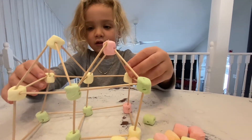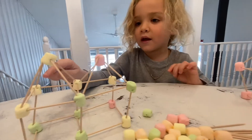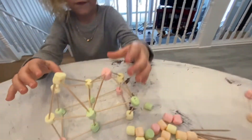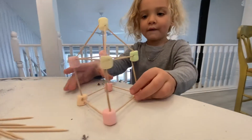Then you put some toothpicks on top, then you lean toothpicks this way to make a roof, and then you do that again over to the side. And the next one is pretty easy.